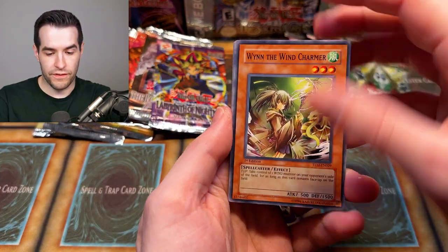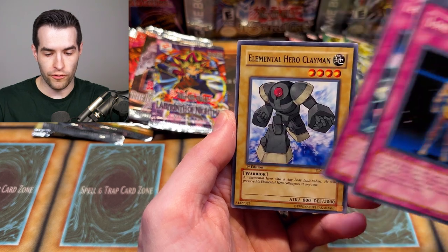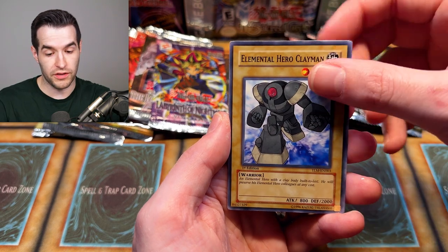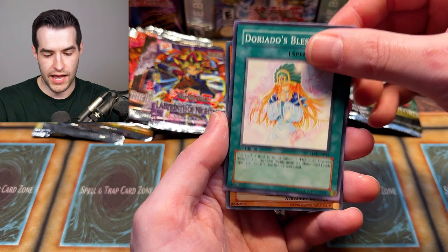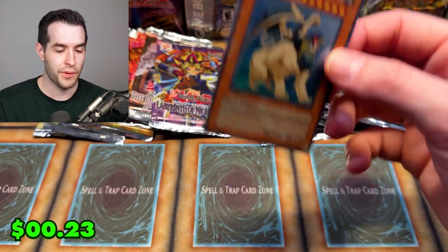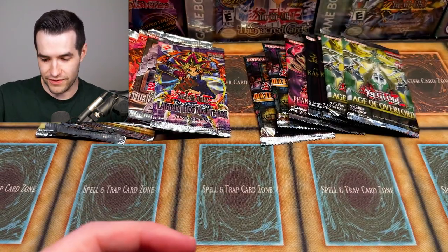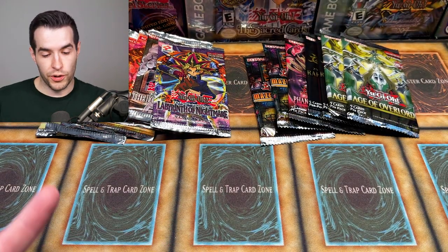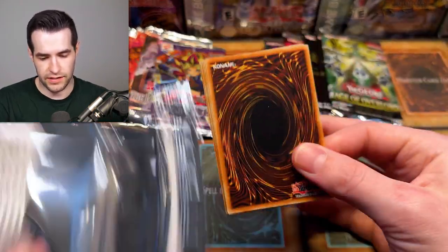We kept getting High Tide Coastsanks — this was when I first opened a lot of Lost Millennium, I kept getting this card. Very similar pulls. Back to Age of Overlord — two packs left. One, two, three, four — give us that SP Little Night! We have Tistina, Earthbound Servants, New Village super rare. They're calming down a little bit.